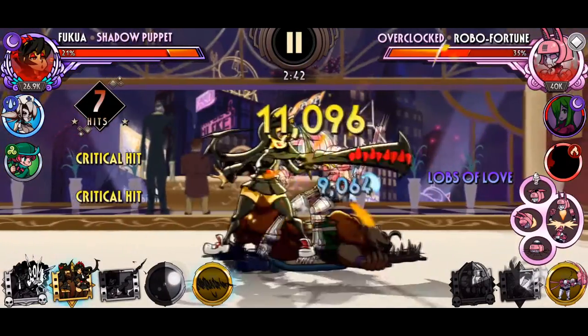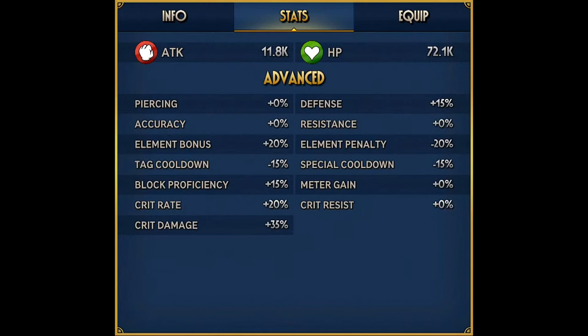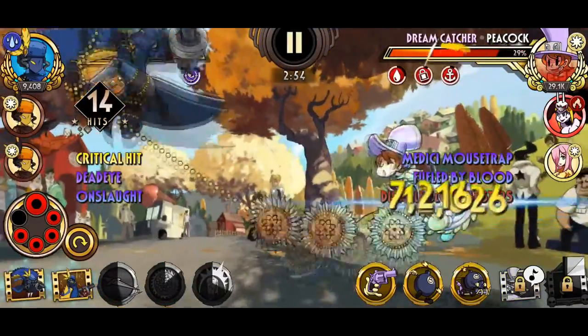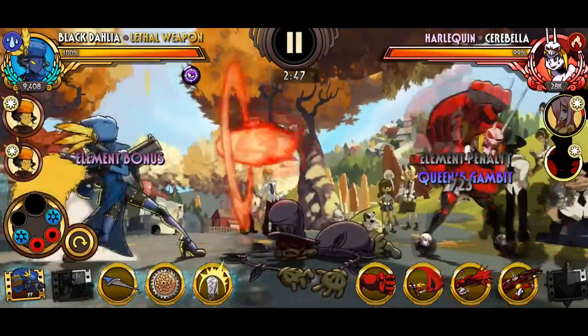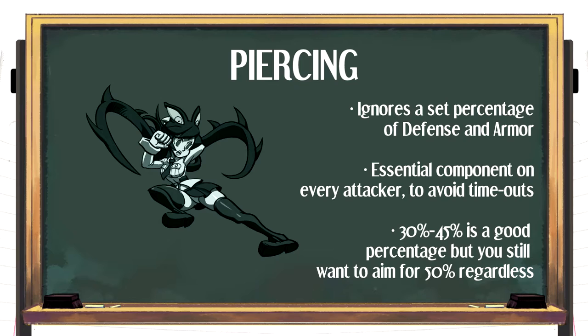With the two main stats covered, what else should we consider? Outside of attack and health, there's a list of secondary values known as advanced stats, ranging from straightforward to confusing, and from high priority to low importance. We'll go through each one discussing their purpose and whether you should invest in them. Piercing is undoubtedly the second most important stat for offense — it allows the user to ignore a set percentage of defense value and armor, making it invaluable for faster kills. Not carrying piercing will lead to timeout instances more frequently. You should generally aim to max it out, though a value around 30% or higher can usually suffice.